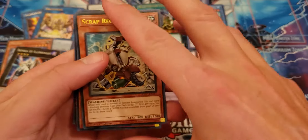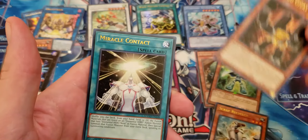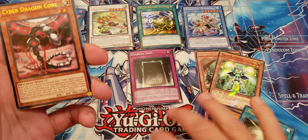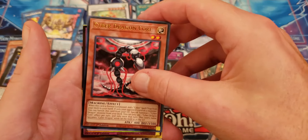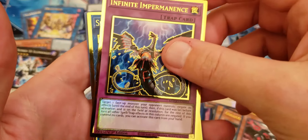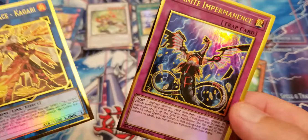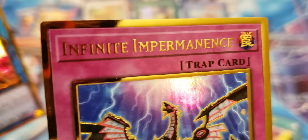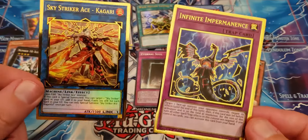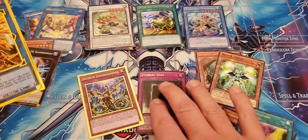Scrap Recycler — Maximum Gold, you gotta get ready to open one of these. Miracle Contact, Cyber Dragon Core, Infinite Impermanence. Infinite Impermanence! Oh my god, this is my week! Look at these two traps — these are glorious. Put these in the same deck together.